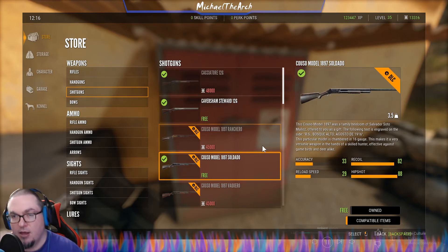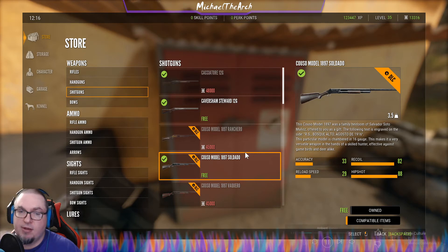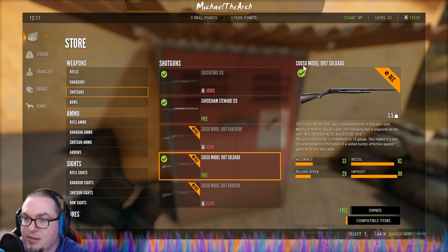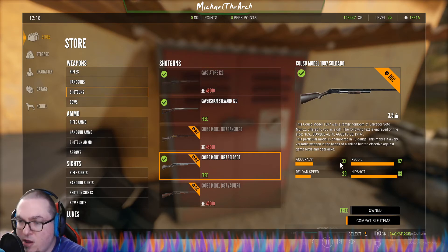If y'all have not seen, this is my fourth time leveling up on PC. I had an issue that crashed my game and made it not work properly on my last playthrough, so I restarted when I got a new computer — that's why I'm only level 35. This gun, the Kuso, has exactly the same stats as the Kachatori: 12 gauge, 33 accuracy, recoil of 82, reload of 29, and hip shot of 88.